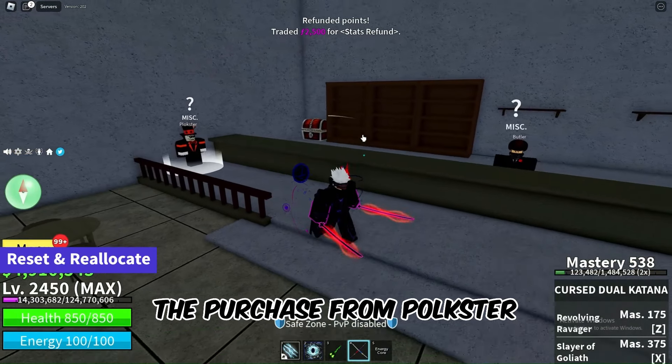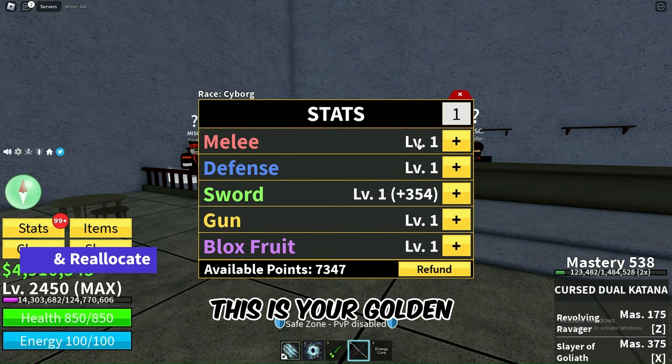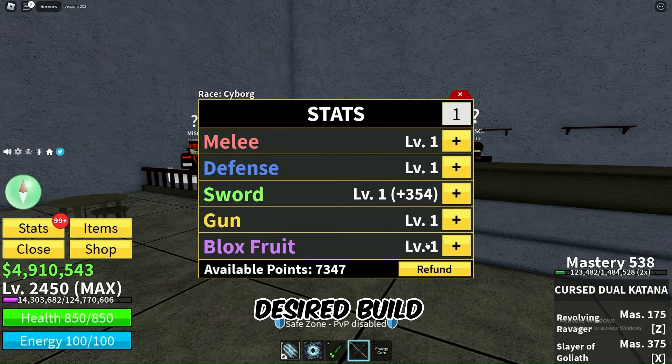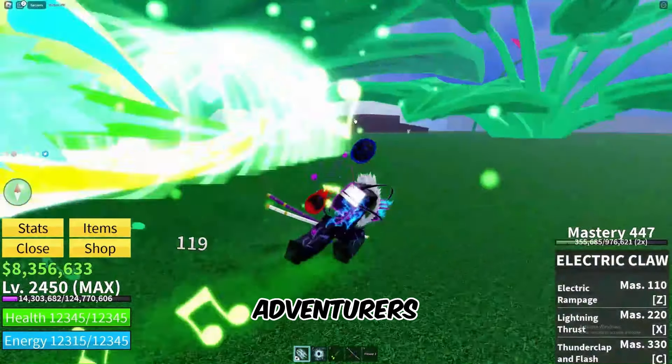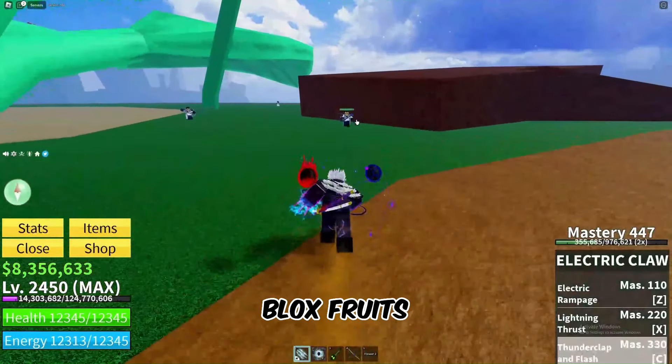After you've made the purchase from Polkster, all your stat points will be unassigned. This is your golden opportunity to carefully relocate them accordingly to your desired build. It's like a fresh start for your character. And there you have it, adventurers — you've successfully reset your stats for free in Roblox Blox Fruits.